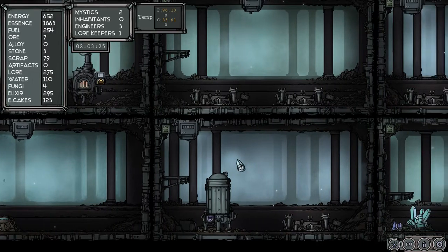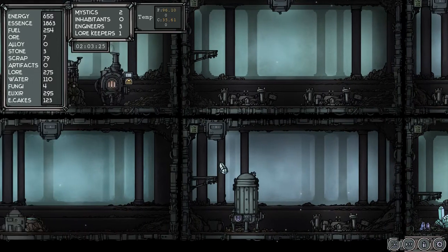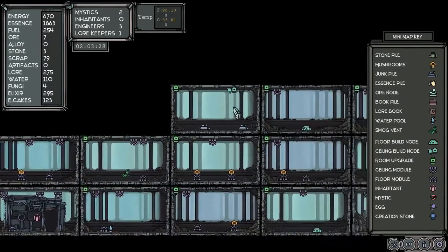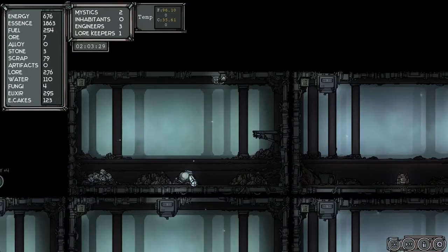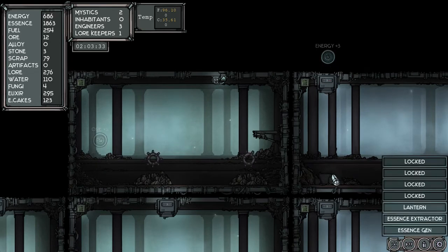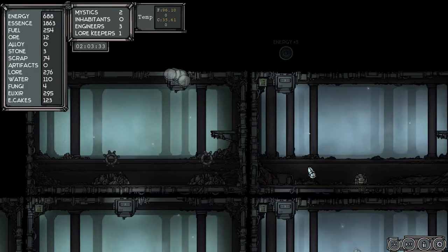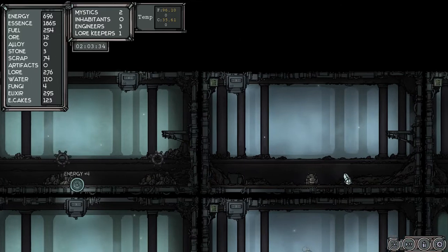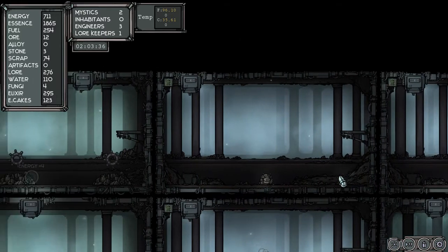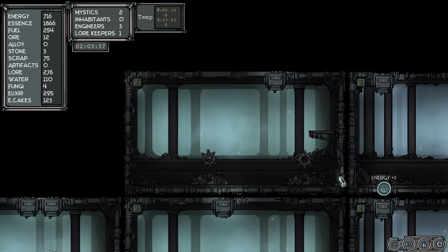How are we doing for elixir? We got four fungi. Where was that room I opened up? Oh, we got ore here — but I'm looking for stone and it's not giving it to me. Let's put an essence generator in there. Yeah, it's not giving me stone. Come on, give me a little bit of stone — I'll be very happy if you give me some stone.